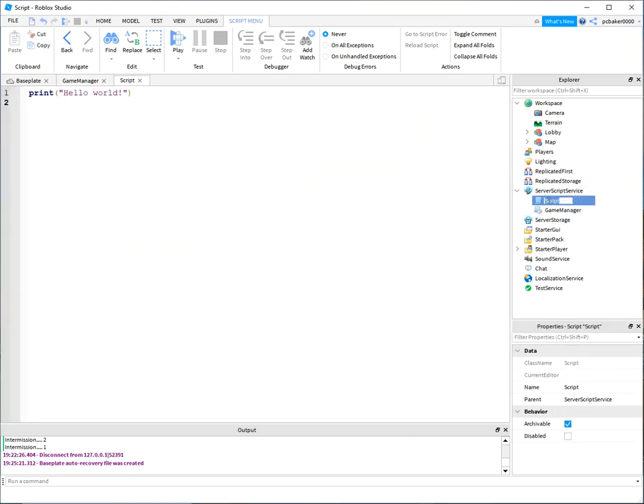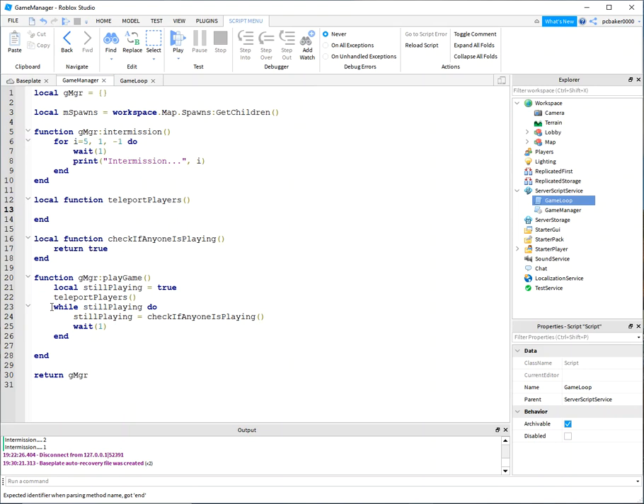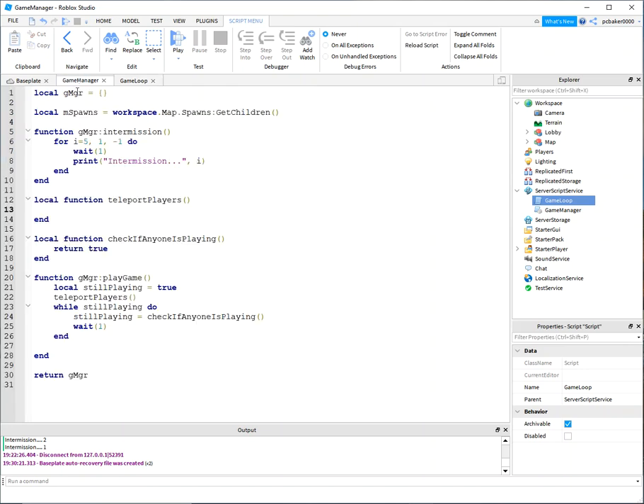Let's add a game loop script. We require the GManager module from ServerScriptService. Then it's simply while true do — wait a second, call intermission, wait another second, call playGame. The playGame call ties up the thread so the loop won't restart until the game finishes, which is exactly what we want.